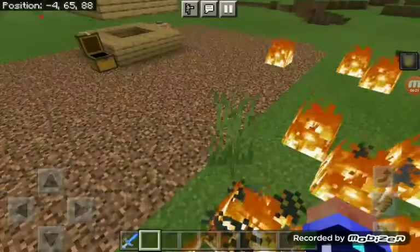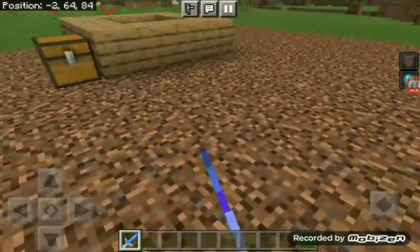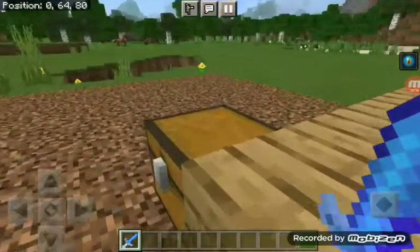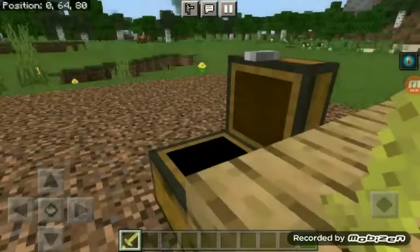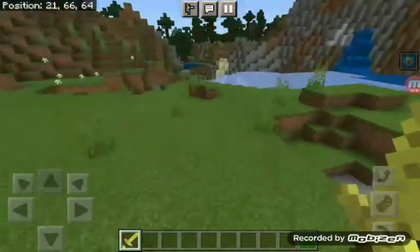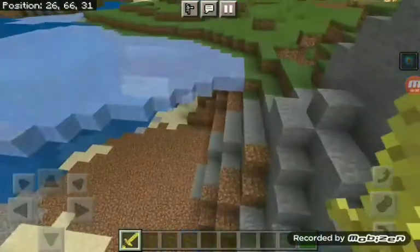Now I got the sea sword. I'm not sure what this does, but it gives you conduit power at least. Next up we got a sponge sword — 6 attack damage. I was practicing and look at all this water I destroyed.